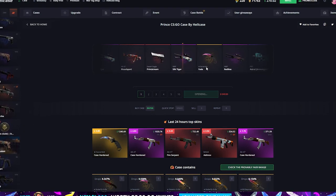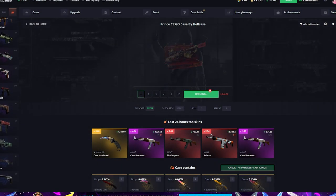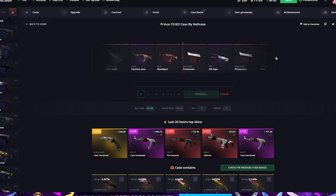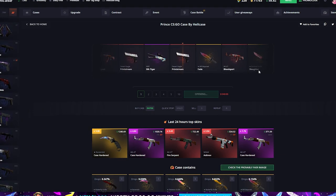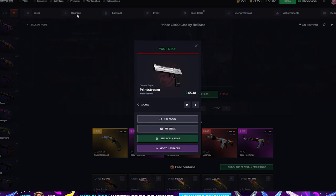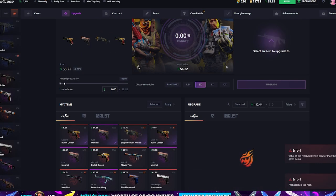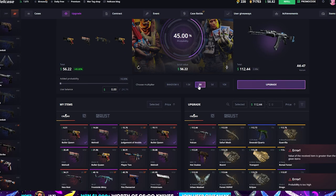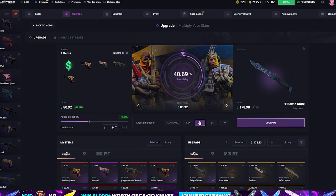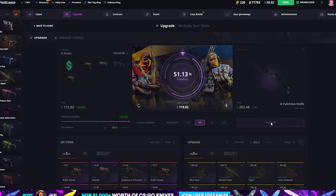We broke even on that one, that wasn't that bad. Another Silk Tiger — I would prefer the Karambit, boys. One last prince case and we got $58 left to upgrade. Let's see where our inventory is sitting after that. The Prince stream — not really liking that one, yeah that's a really bad one. I'll choose a couple of these and add all the balance. Boom! Now we go for 2x again — add all our balance, $51.